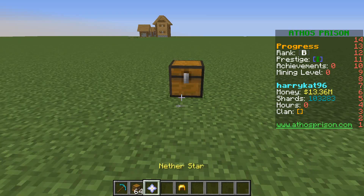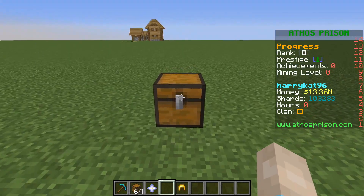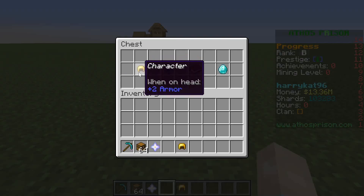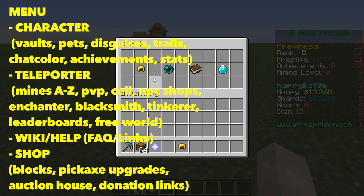When players spawn in, they'll have an item in their inventory — most likely the nether star — and they'll be able to right click on it to open a menu. That menu will have a character menu, a teleporter menu, a general help guide, and a shop. You'll be able to click on any of those and go to another menu, return back, or use one of the options. I've put on screen a list of everything I'm going to be putting in this menu.